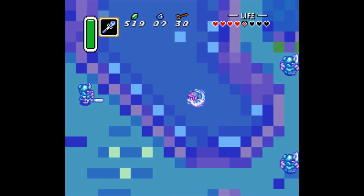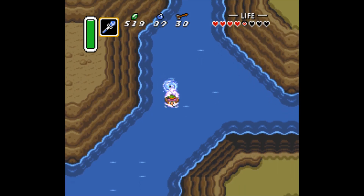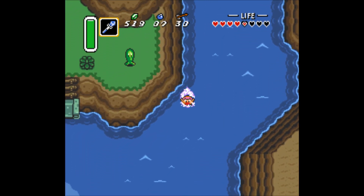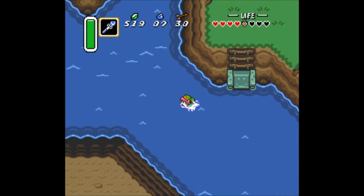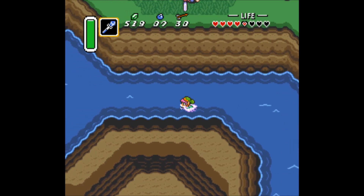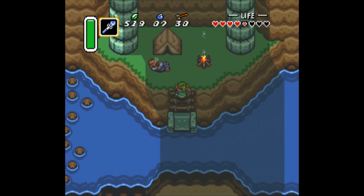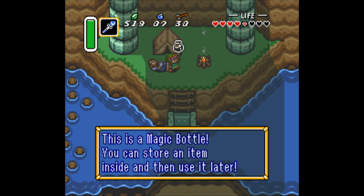Oh no, I didn't want to do that! If I recall correctly, there's nothing there yet. Yeah, we just swim under here. Talk to this friendly fellow — he gives us another jar. Alright, three jars. Three magic bottles.